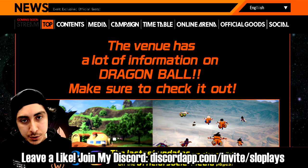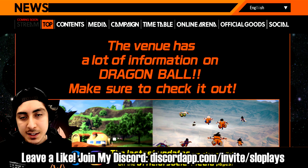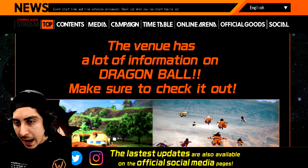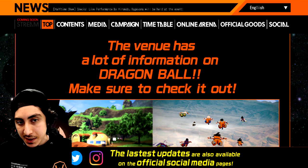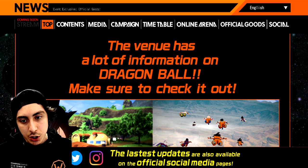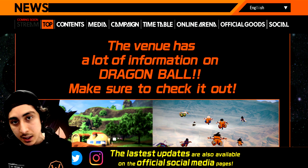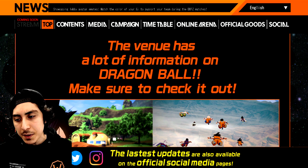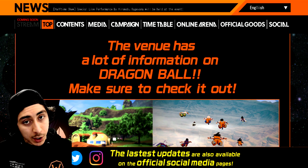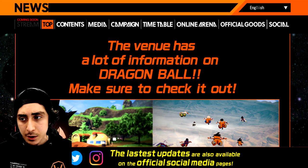I'm not sure if this is regarding an update or future DLC or what, but what we actually found — big shoutout to DBS Type on Twitter for posting this because I didn't even see it. You have to scroll all the way down through a bunch of stuff to find it. There are two screenshots, and it says the venue has a lot of information on Dragon Ball — make sure to check it out. Within the coming days, and on the 6th and 7th of March, we'll probably get more information regarding Dragon Ball Z Kakarot in terms of the next DLC.